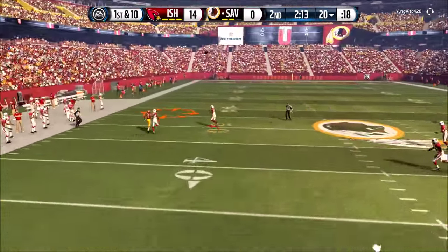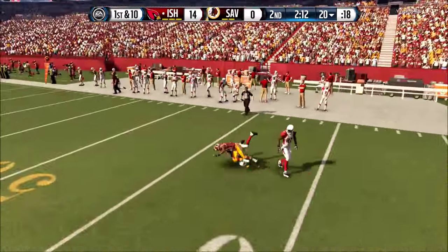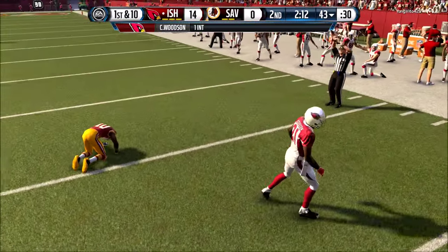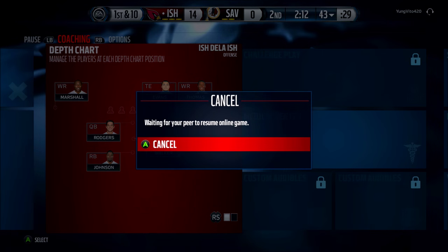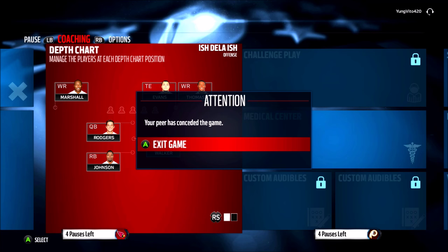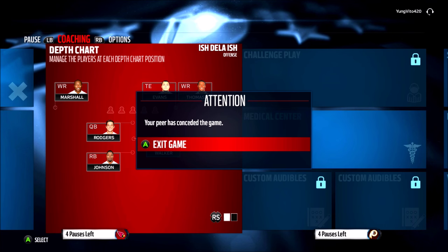Zach throws it up and Charles Woodson makes a play. I haven't really seen as much from that card as I would have liked this year — he's not bad, but he definitely doesn't stand out the way some of his cards did last year. The opponent is gonna quit that one — it's a little short, so let's jump into one more game.